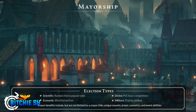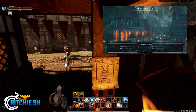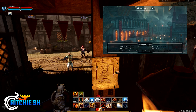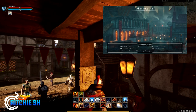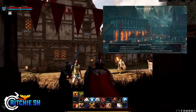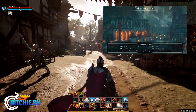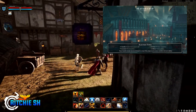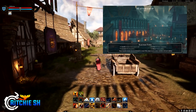For mayors, how you are elected depends on the node type. For Scientific nodes, it's ranked choice popular vote. Also with Scientific nodes, they were referred to as Academic nodes towards the end of the stream when talking about node-type specific buildings — so we could perhaps be seeing a name change soon. With Economic nodes, the mayor is decided through a blind bid auction where the highest bid wins. Divine nodes grant a PvE favor competition, where whoever gains the most favor within a certain amount of time wins the mayorship. And for Military nodes, it is trial by combat.